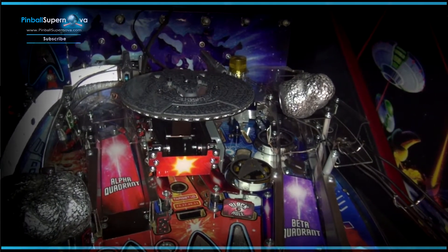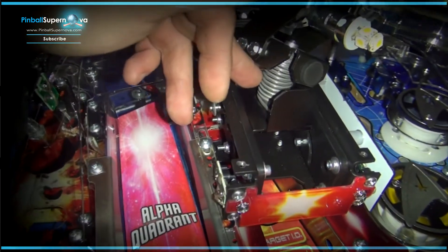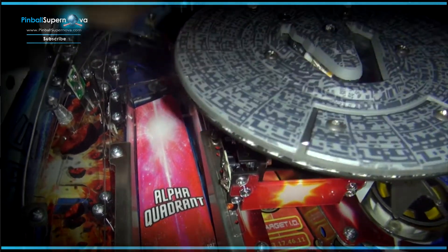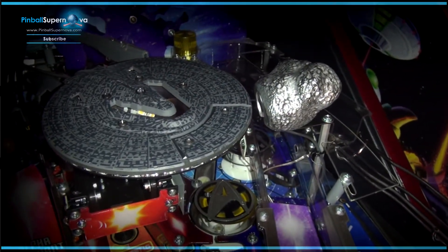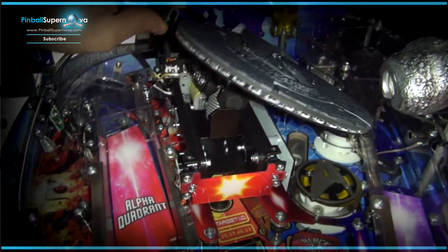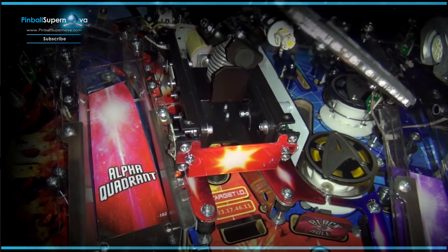So I called up Stern and told them the problem. There's a spring under here — you can see it right here — that holds the ship onto this mounting bracket, and this is what makes the ship turn and do what it does. But even without the wiring, if I turned the ship this way it would just stay that way and never go back to center. I added the new spring that Stern sent me and it actually seems like it's working pretty well right now.